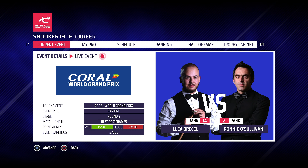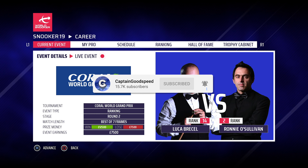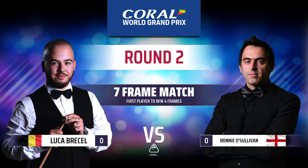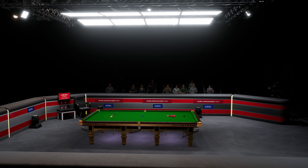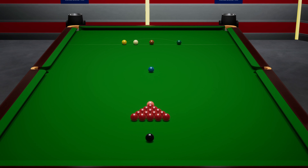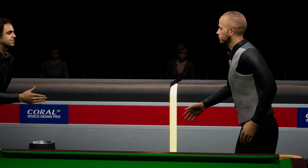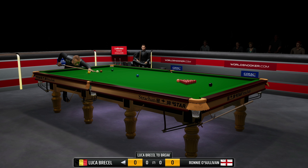Hello and welcome back to some more Snooker 19, in part 66 of season 4 of our Ronnie O'Sullivan career mode. Today we take on Luca Brassell in the last 16 of the Coral World Grand Prix. Thank you for the incredible support yesterday on the return of this series — everybody smashing the like button and leaving comments. Keep it up; the best way to help the channel is by smashing that like button and sharing it with people who might enjoy the Ronnie O'Sullivan career mode.